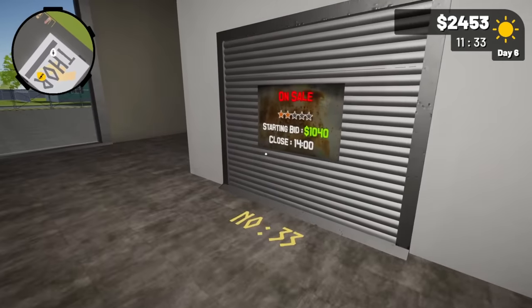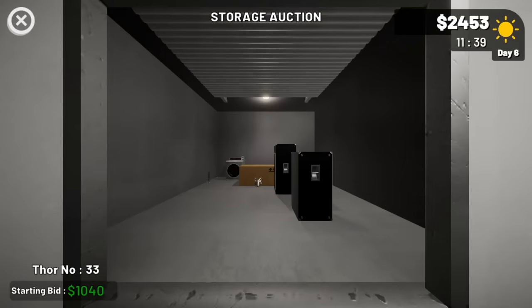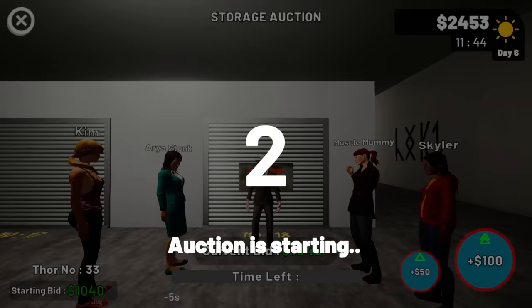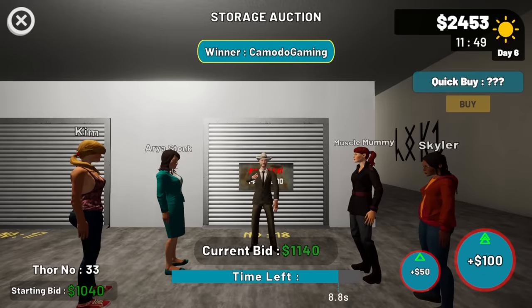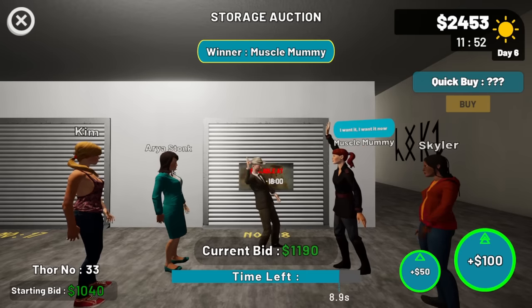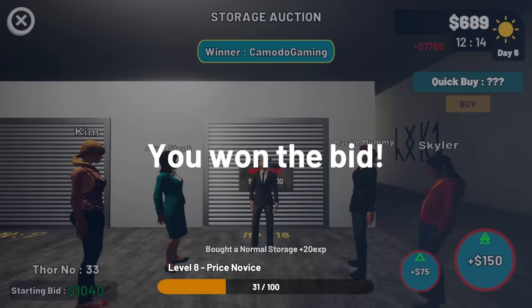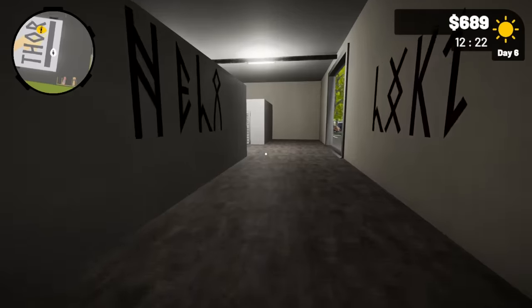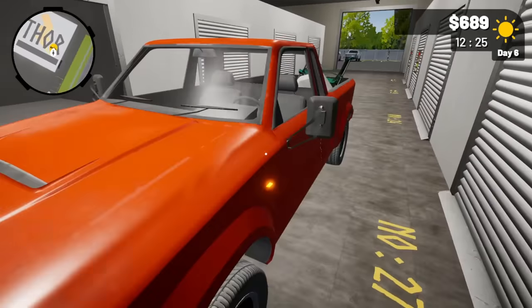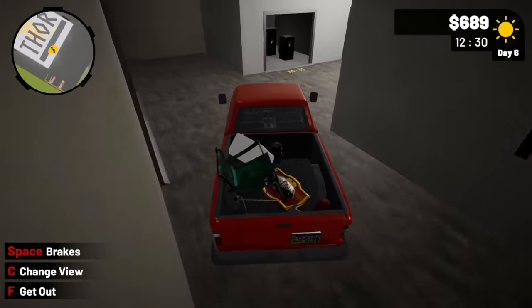There's a unit down here — the starting bid is really high, there must be something good inside. Looking in, I can see two big speakers, something weird in front of the box, and what looks like a knife. I've got $2,400 — let's start high and try to get it for below that. This thing is getting expensive — can I get it for $1,700? We won the lot. I just heard something explode — was that my truck?